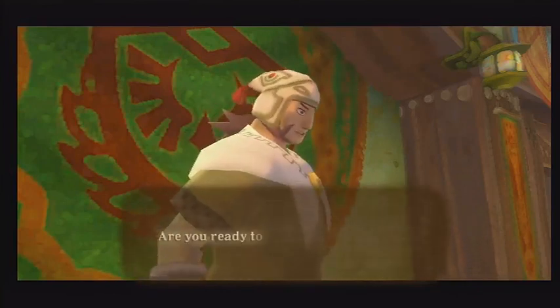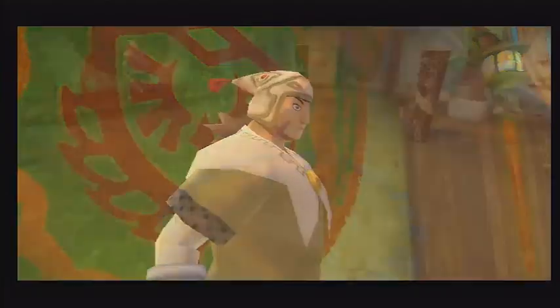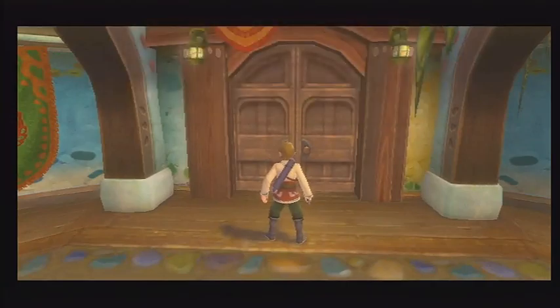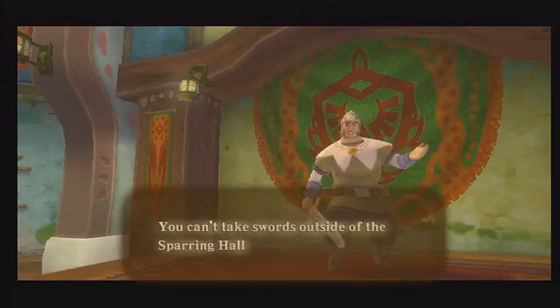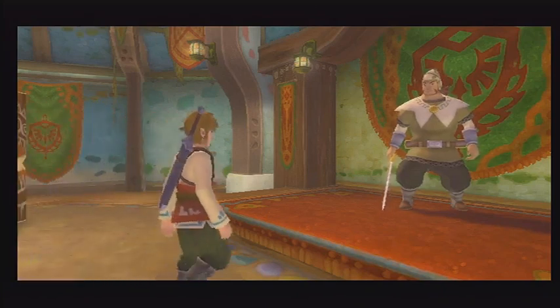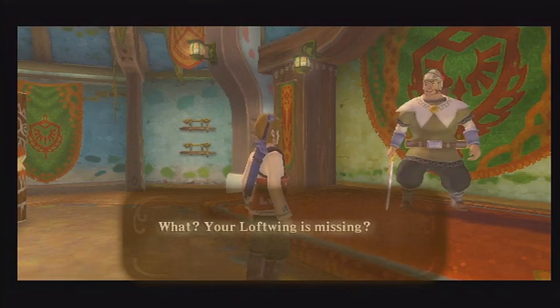I guess we can try the spin attack but I already did it earlier. I can do whatever I want — I'm Link, I'm the hero. This guy's trying to tell me what to do. That's what I thought, sir — make an exception for me.